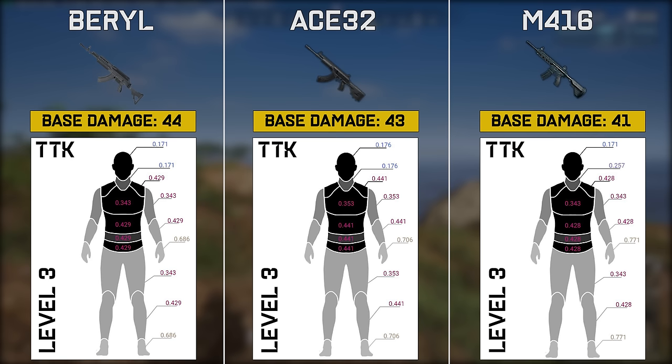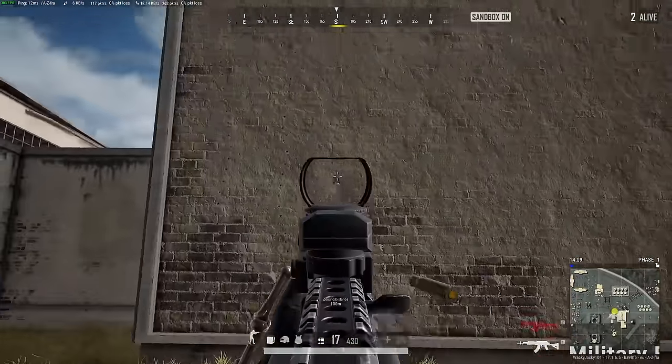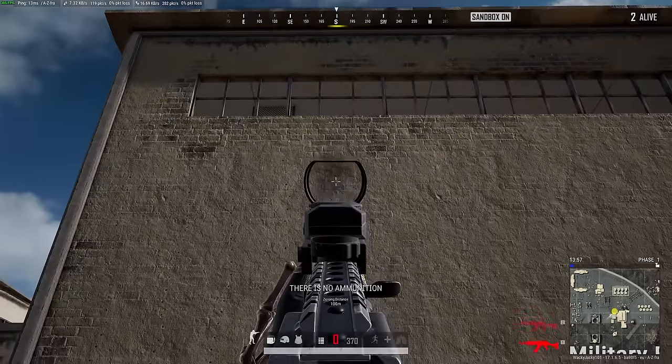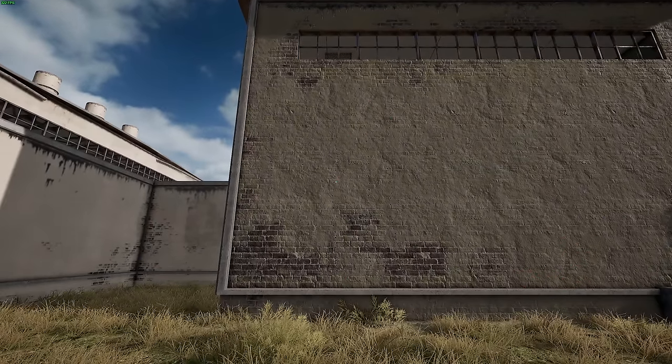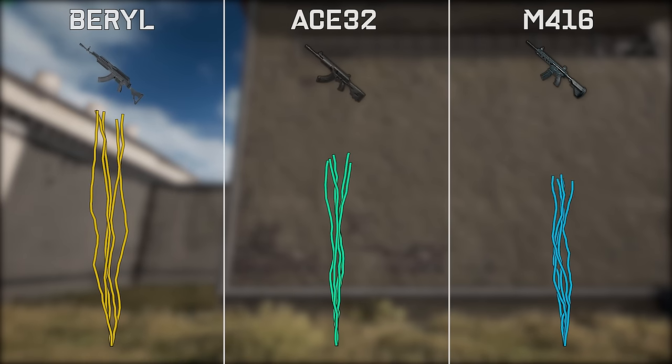One thing is the theoretical damage the weapon can deal, but the other question is how easy is this to apply in an actual game. To answer this we have to look at the recoil of the different guns. I do this by spraying 5 times on a wall with each gun, marking where the bullets hit, and slapping this together into recoil trees. The tests are done while standing, using full attachments with compensators and vertical grips. The Barrel is very hard to control, so the extra damage is far more difficult to apply. The Ace, which had almost identical damage to the Barrel, is significantly easier to control, getting very close to the M4-16.